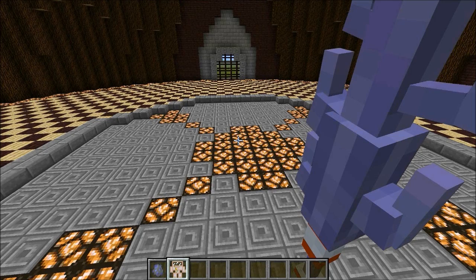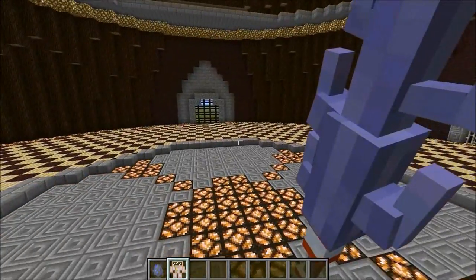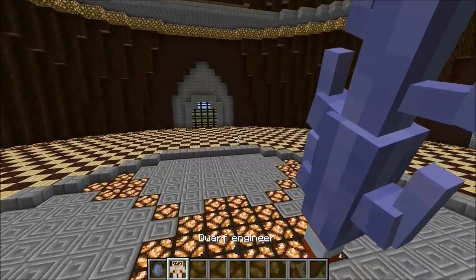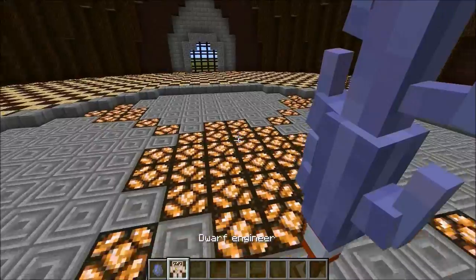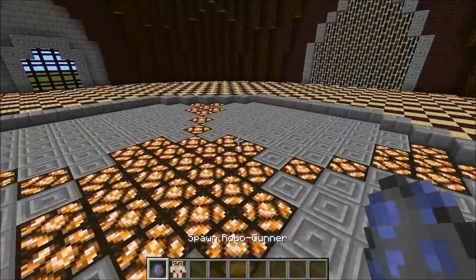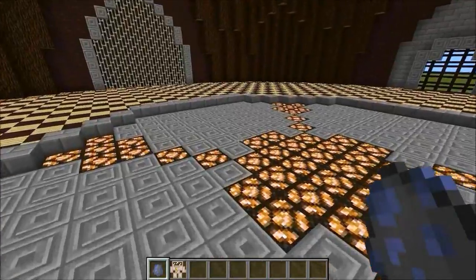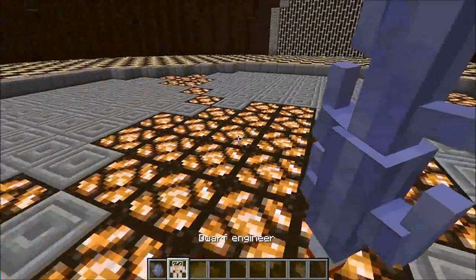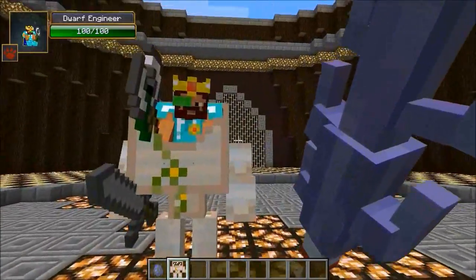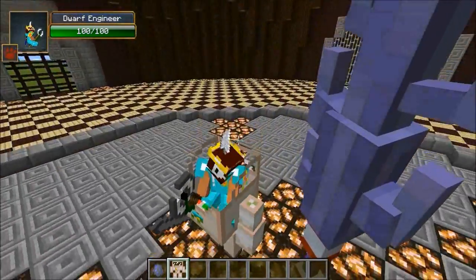Hey guys, it's Pat and welcome back to another mob battle. You're probably wondering what is this giant beast of a weapon in my hand — this is actually the spawner for the dwarf engineer, which is going to be fighting the robo gunner today. This fight is going to be awesome, it's like a ranged fight. The robo gunner is a robot with 60 health — he's from Oris One so he's automatically super powerful. And he's going against the dwarf engineer from Better Dungeons — he's even wearing a scouter, how cool is that!